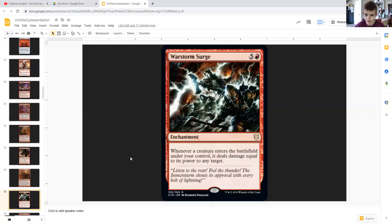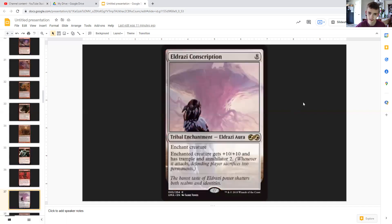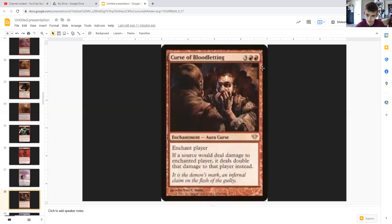Warstorm Surge once again turns our dragons that we create while attacking into immediate damage. Hellrider is possibly a game winner depending on how many dragons and creatures we have. Eldrazi Conscription turns one of our creatures into a heavy hitter with annihilator 2, +10/+10, and trample. Bloodletting doubles the damage on a specific player — great against white players who like to gain life.